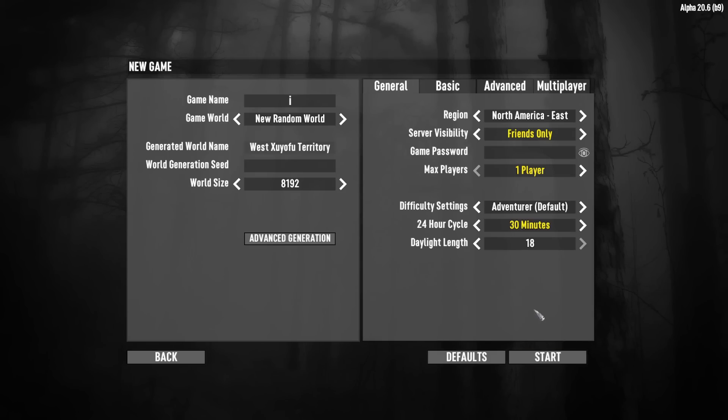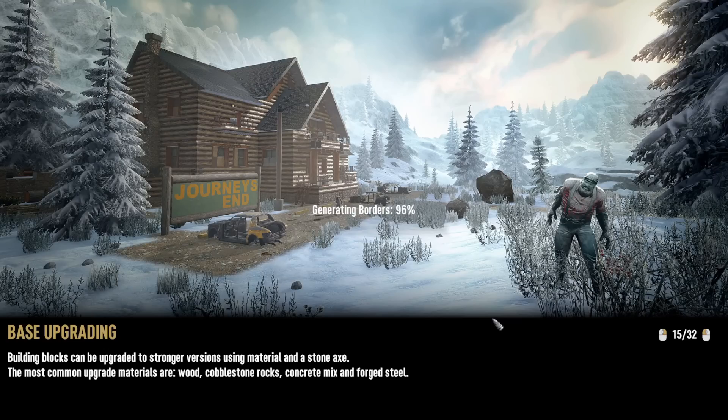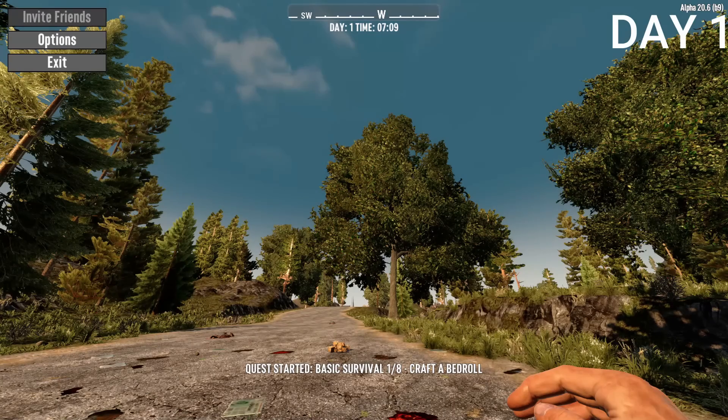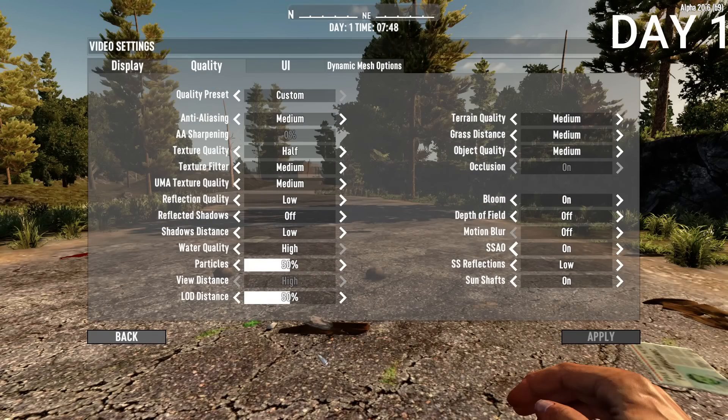Before creating my world, I set the 24-hour cycle to about 30 minutes. I think this made the most sense — if it was like 2 hours, this would take a lot longer to make. I also had daylight set to 18 hours, which just means there's a lot less downtime. The first thing I did was change my graphics settings — I wanted to make them lower, because I'm running on a broke PC.